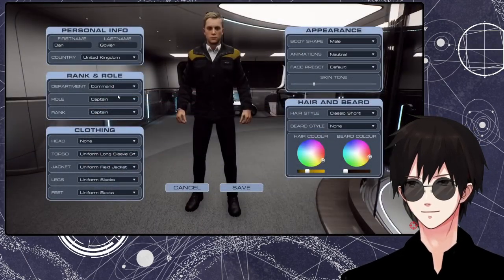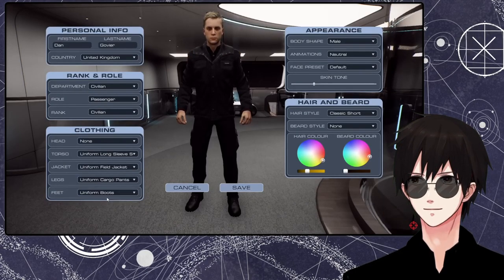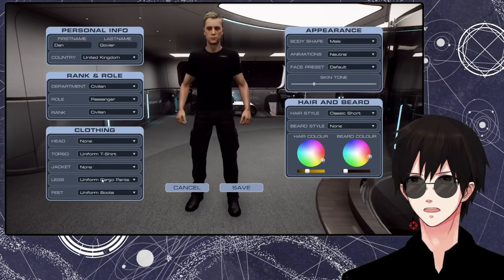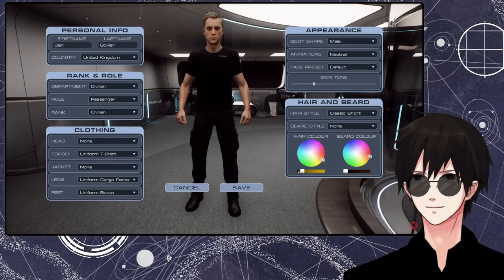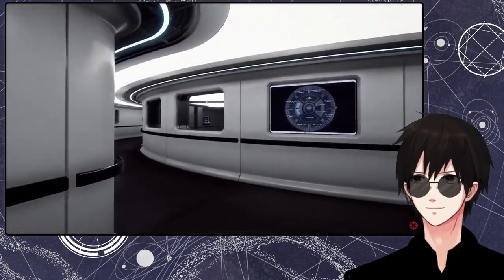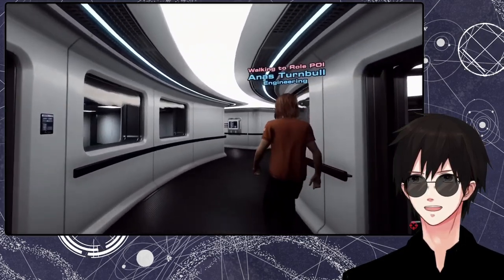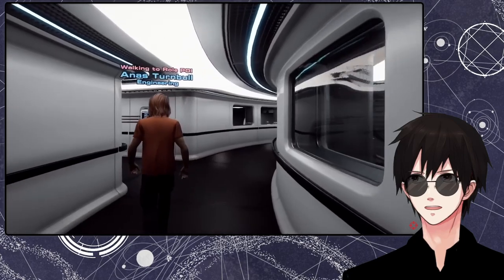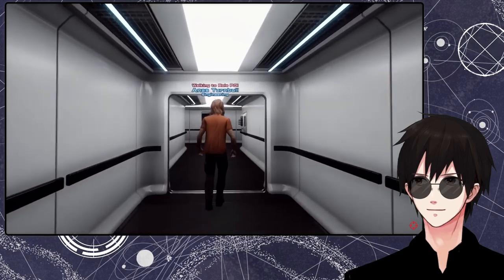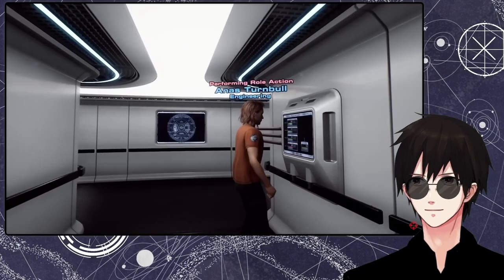Speaking of jobs to do, we're planning to include eight basic roles to begin with, from the captain to a simple passenger who's merely tagging along for the ride. Players and the NPC crew alike will work through tasks to keep the ship up and running smoothly. The tasks themselves won't be arbitrary — they'll be generated on the fly. If a component is damaged, a task will be generated for that specific component. A player or an NPC picks up that task on a first-come, first-served basis and then works to resolve the issue.